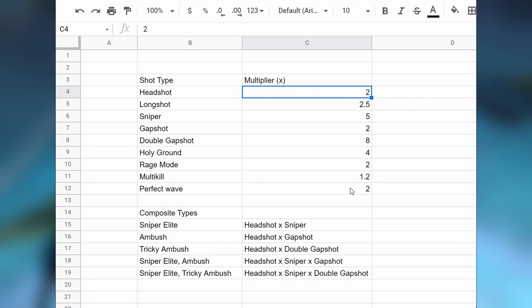Credit to RN360 for working out both the double gap shot multiplier as times-8 — whereas previously it was thought of as times-4 — and also the formula for multi-kill, which I will go into later on in this video.